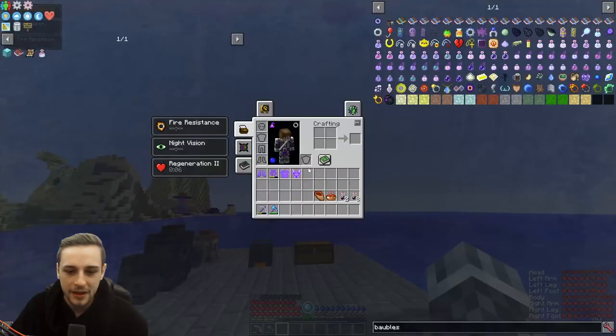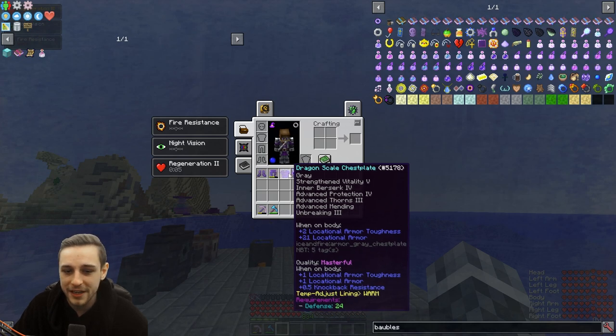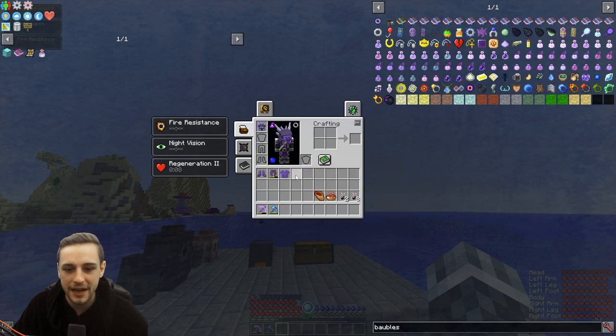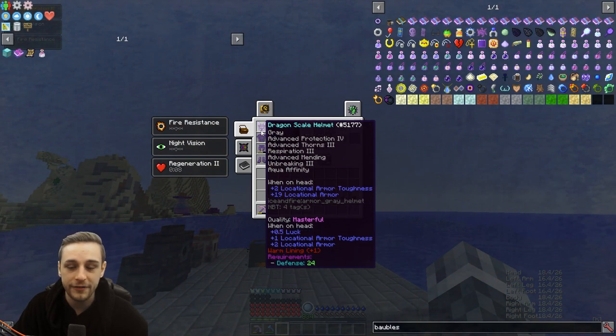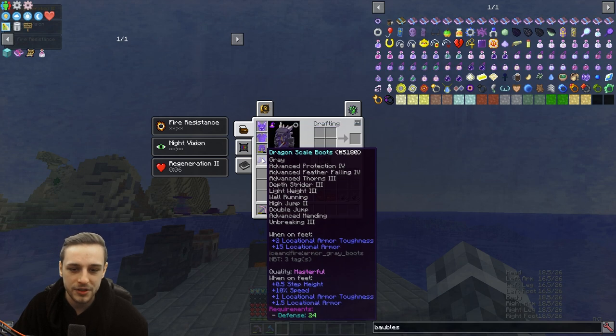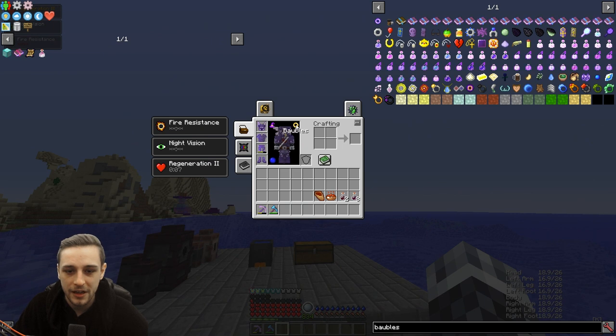Let's talk about armor. Golem armor would be great if you have it, but I went in with fully enchanted dragon armor. I have done a best armor enchantments guide, so if you'd like further detail on that you can go check that out. Fully enchanted dragon armor — I've survived and haven't died in there yet.